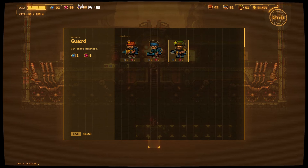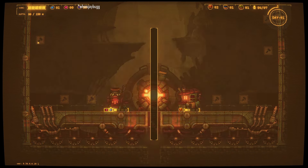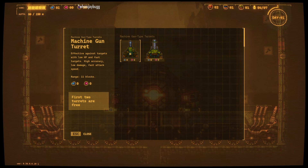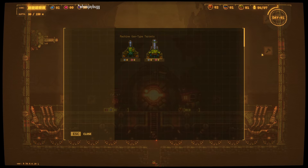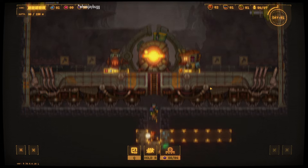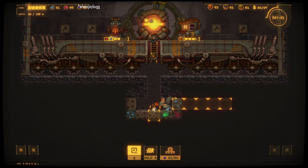We're gonna hire somebody, another miner. We can only have seven people right now. And then we've got defenses — we're gonna put in two high-damage guns. And then we can speed up with Q.